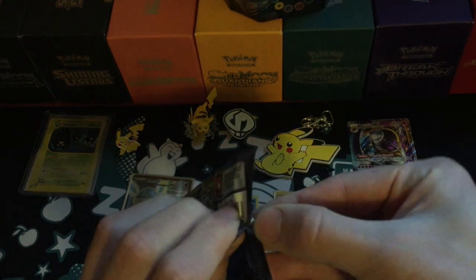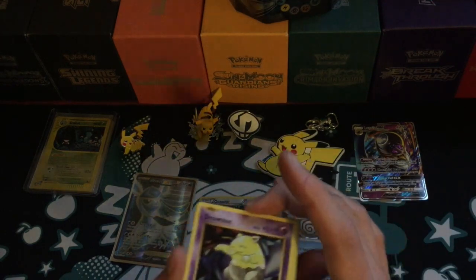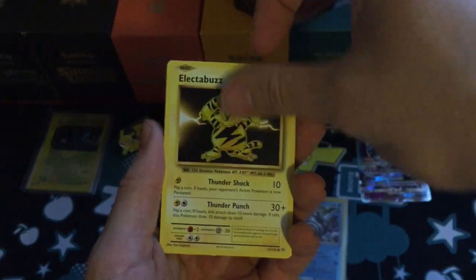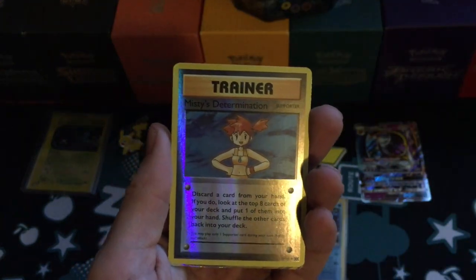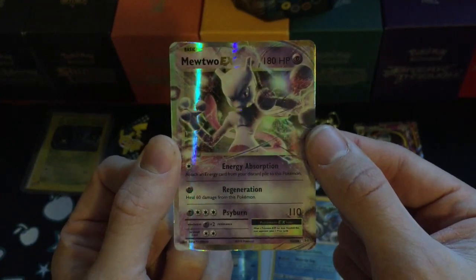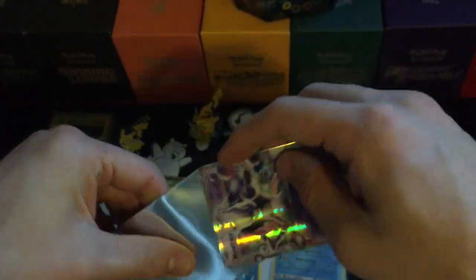Let's see what we can get from the Charizard Evolutions pack. I'd love to pull a Charizard of any sort — pretty much the only cards that are really worth anything majorly in that set. Out comes: Electabuzz, Vulpix, Sandshrew, Onix, Venusaur, Spirit Link, Machoke, Super Potion. The reverse is a Misty's Determination and the rare is a Mewtwo EX — nice! I think I've pulled that card about three times now, but it is a really cool card. Better than pulling Dugtrio or Farfetch'd, which I feel like I pull a lot. Going to put it in a top loader.